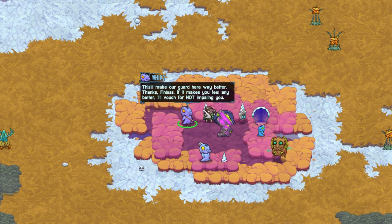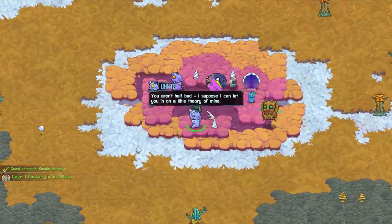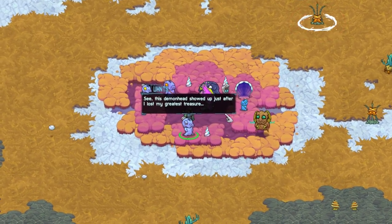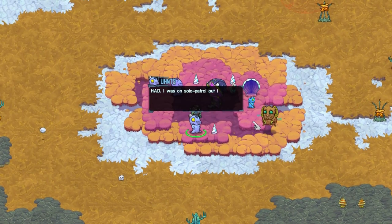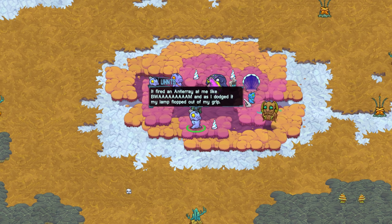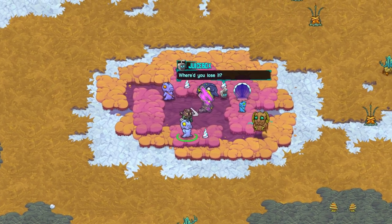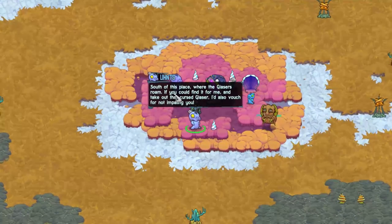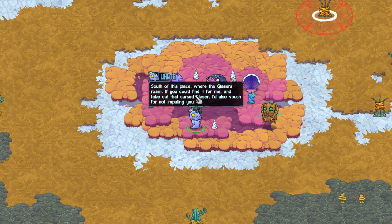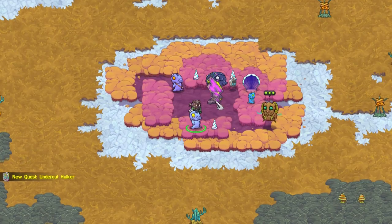'If you make me feel any better, I'll vouch for not impaling you.' I think that makes me feel better. He's got a rough face. 'You aren't half bad. I suppose I could let you in on a little theory of mine.' A theory? What about? 'This demon head showed up just after I lost my greatest treasure — my genie lamp.' You have a genie lamp? 'Had. I was on a solo patrol out in the wilds when a huge glazer hulker got the drop on me.'